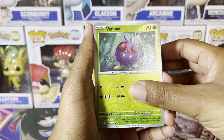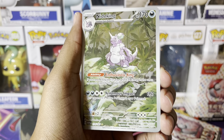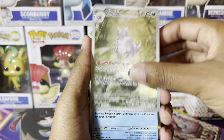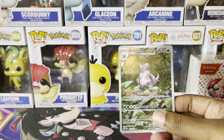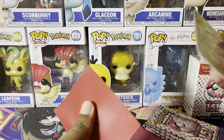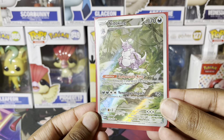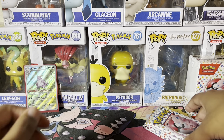Reverse holo — we've been in that. A Nidoking — I guess special rare or illustration rare, maybe. I still haven't learned the stars yet, but that's nice. And then a Holo Omastar. That is a nice, nice card. I haven't seen anyone pull this yet out of people that I've seen opening. So that's cool. At least got something out of there.